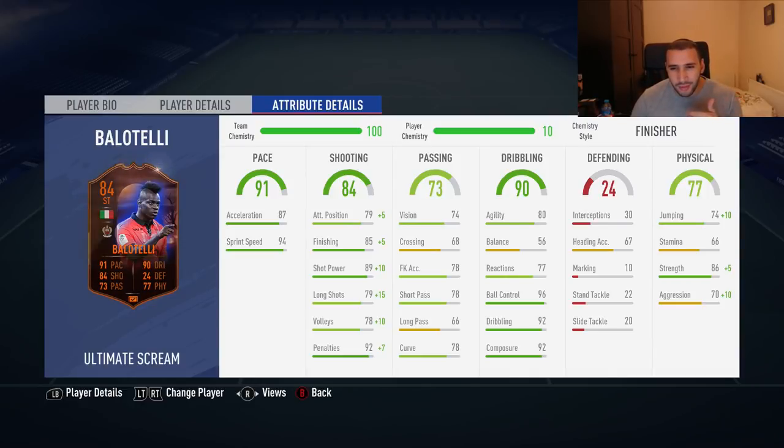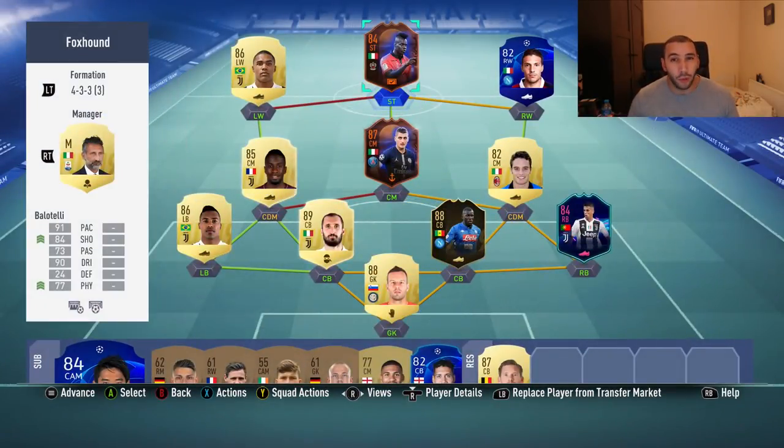Reactions are 77. It's hard to understand how he has 90 dribbling when he has 96 ball control, 92 dribbling, and 92 composure, but his reactions, balance, and agility are quite low. His 67 heading accuracy is okay, but he has 84 jumping at six foot two. His stamina is terrible but his strength is in the 91s with 80 aggression. Overall it's quite a mixed bag — some stats are insane, some are really bad. He's around 84K so we'll see how he plays.